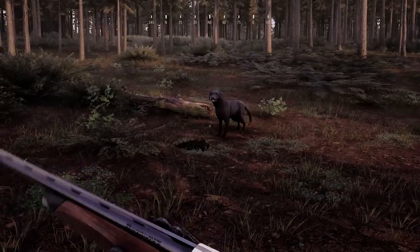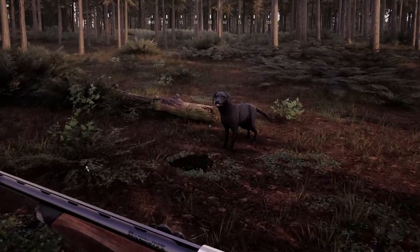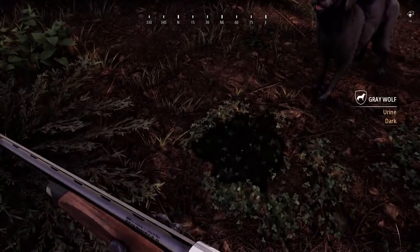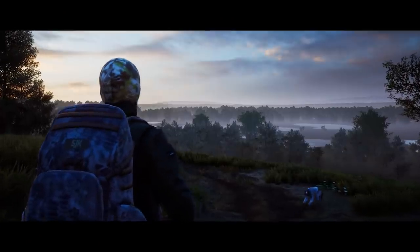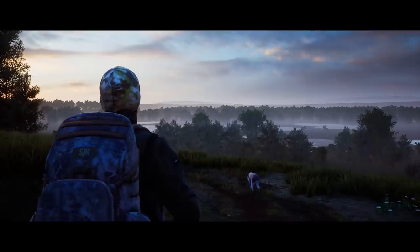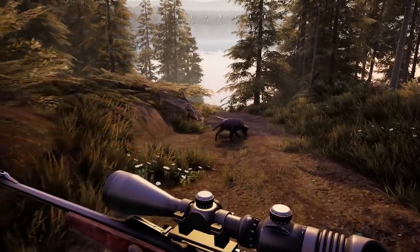In Hunting Simulator 2, your prey's tracks blend into the environment just like in real life. That's why it's essential to bring your dog on your hunting trips. Give them the command to find a track and they will get to work around you.